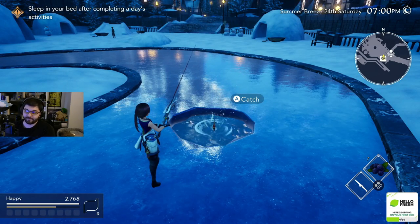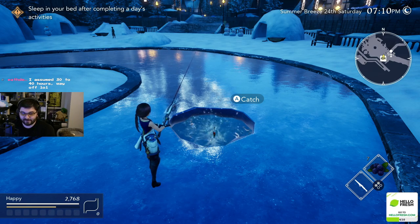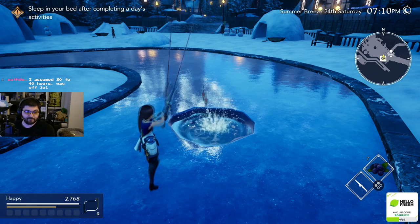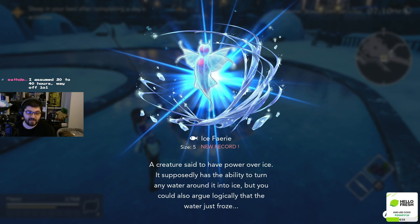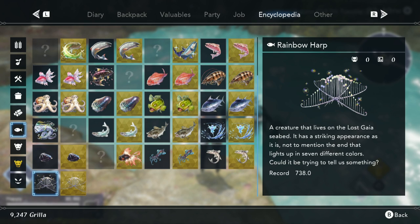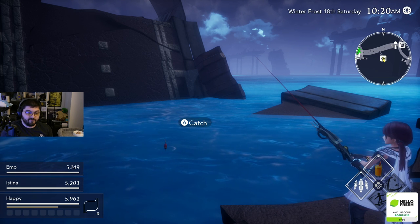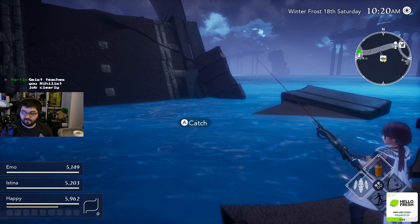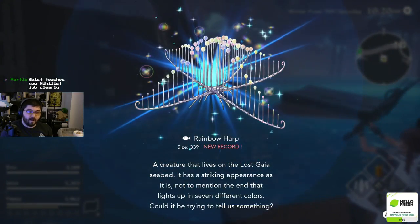Now our last two fish are in super spoilery locations, so this is one last warning if you haven't been to the late game or seen some of those areas yet. Our second to last rare fish is the Rainbow Harp. The hint for this simply claims it's from a sea in a faraway land, and that faraway land is none other than Panthalassa Junction on Lost Gaia. You'll mostly catch firefly squid here and the occasional peculiar barracuda, but keep on trying until you get the Rainbow Harp.